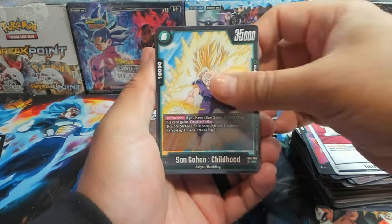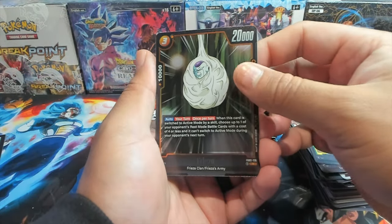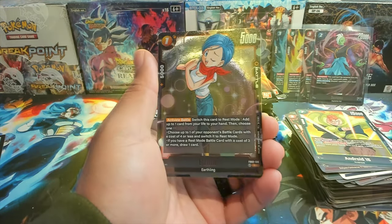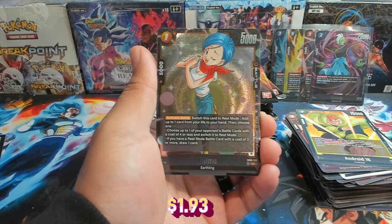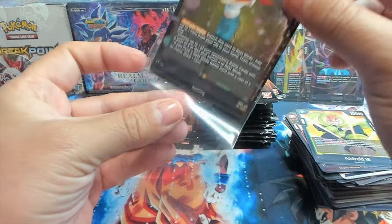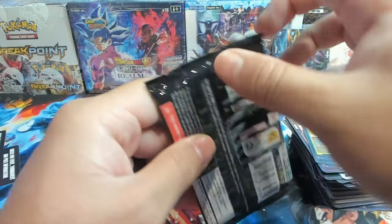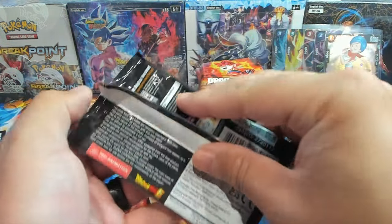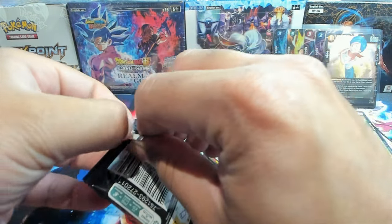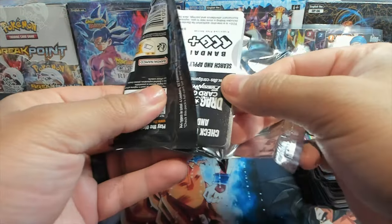I do have the newest set from Digimon coming out — I think it's something Observer or something like that. There's so much to keep track of. We have a Frieza rare and another SR — Bulma! Between pre-release and the openings I've done, I've pulled Bulma three times — I have a full playset now, which is pretty good for the yellow Vegeta deck.